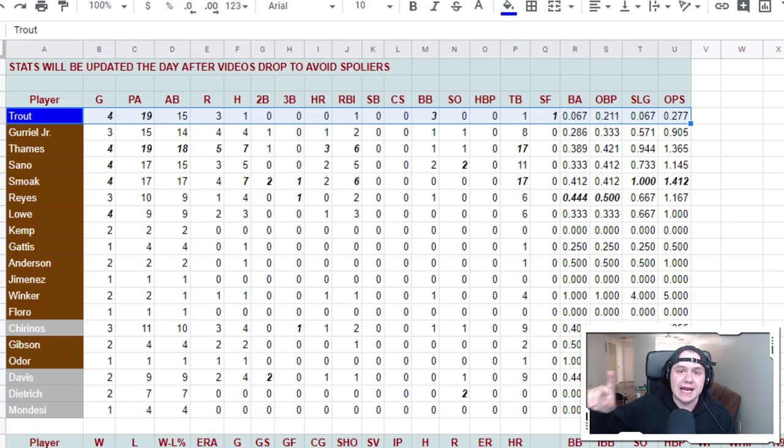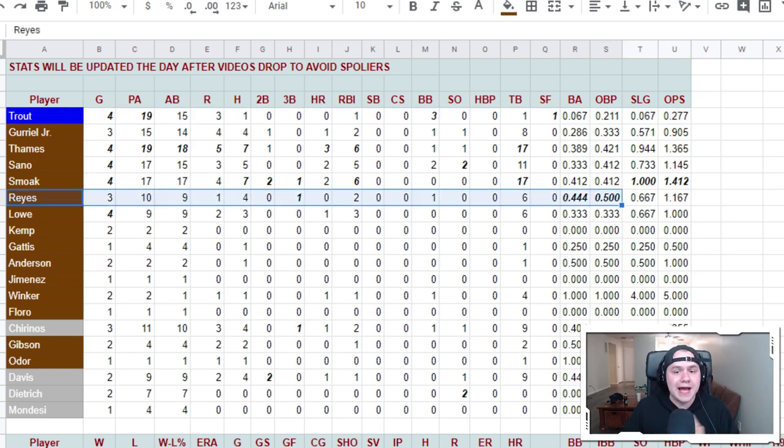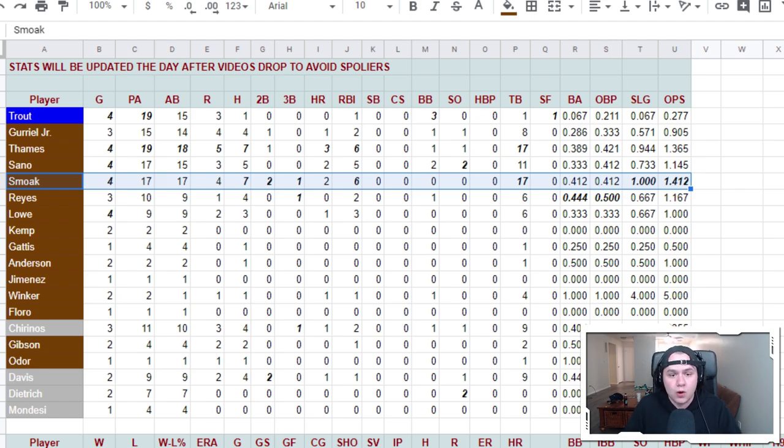The stats from this video will be reflected on Monday. Fran Milreyes, even though he's not in the starting lineup anymore, is still leading the team in average at .444 with a .500 on base. Justin Smoak is leading the team in slugging at 1.000, with an OPS of 1.412, 7 hits, 2 home runs, and 6 RBIs — right up there with Eric Thames as the best hitter on our team. Today we've got to get Mike Trout to have a big game because right now it's pretty ugly.